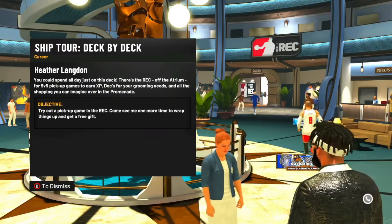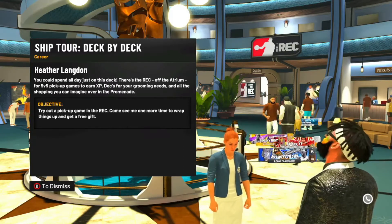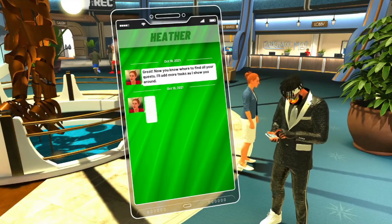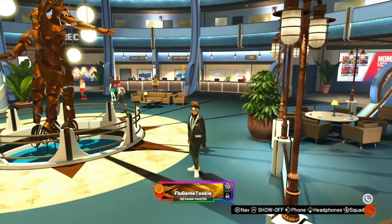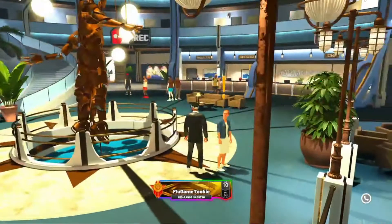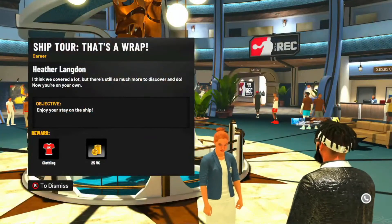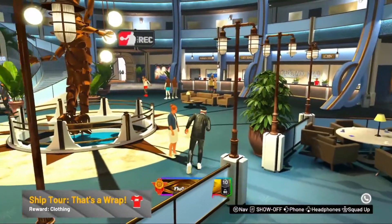It says: try out a pickup game in the rec, come see me one more time to wrap things up and get a free gift. Now you're going to check your phone and just check the messages. You just have to sit here until the exclamation pops up — which it did. After you collect the quest about the player rec game — I'm not doing all that — so you're going to come back over here and talk to her again. She says: enjoy your stay on the ship.